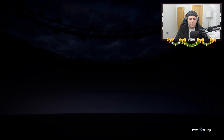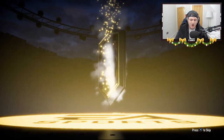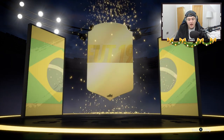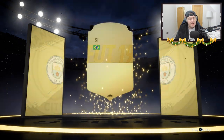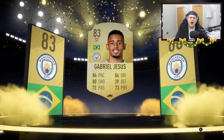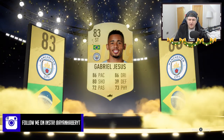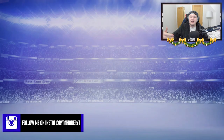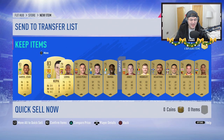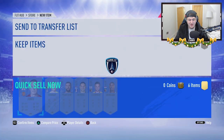Pack number five - I'm going to open two more before we recycle. We get another board drop - the pack luck seems to be pretty decent so far. Brazilian striker, Gabriel Jesus. That's not bad, to be fair. I was really hoping that would be CDM Fabinho - I think Fabinho might be a walkout now, so he might be added to the list of walkouts. If you guys know, let me know down below. 283s in one pack - yeah, the pack looks pretty solid.